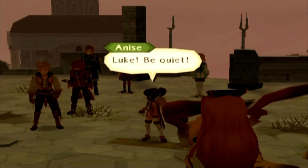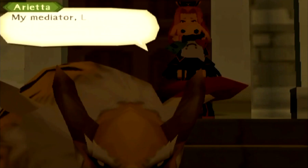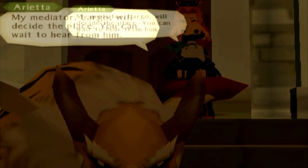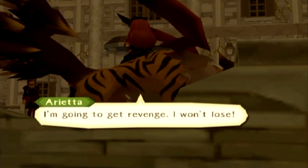'Luke, be quiet.' 'But you betrayed him, Anise.' 'What, are you saying you want that duel here and now?' 'My mediator Largo will decide the place — you can wait to hear from him.' 'I fought for Ion and for Van, but now Ion is gone. I'm going to get revenge. I won't lose.'